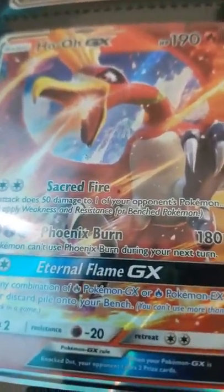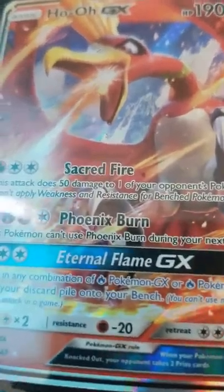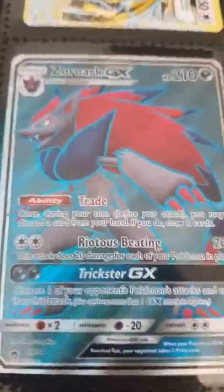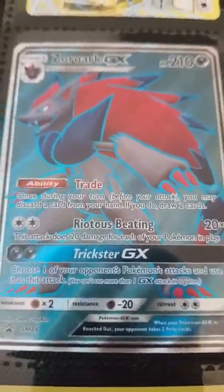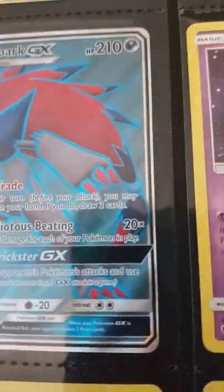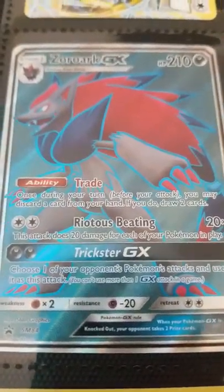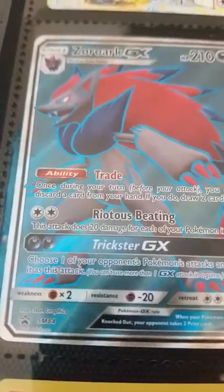Ho-Oh GX — if you've seen my previous videos, you'd see I got all of these cards. There are four cards right here from one pack. His exclusive move is Eternal Flame GX. And then I just got this card today. The reason I didn't make a video on it was because I was busy. Anyway, this card is Zoroark GX from the Shining Legends set. His exclusive move is Trickster GX. You guys can pause the video on any of the cards if you want to see more.